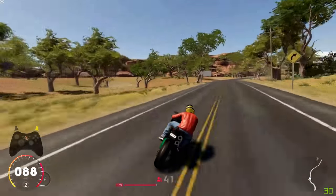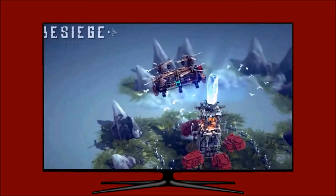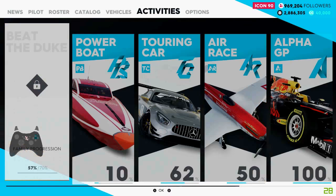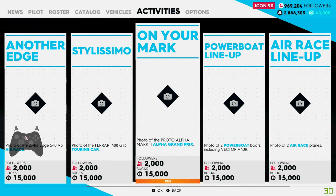On The Crew 2 today we are doing On Your Mark. We need to navigate back to the main menu, Activities, over to Pro Racing, all the way to Photo Album, then Pro Line Up and then On Your Mark. Photo the Proto Alpha Mark II Alpha Grand Prix.